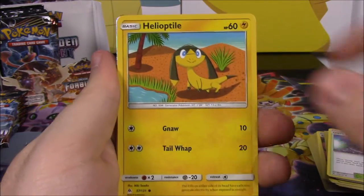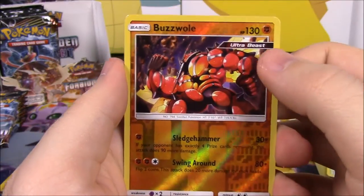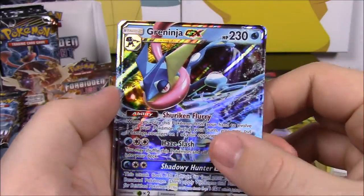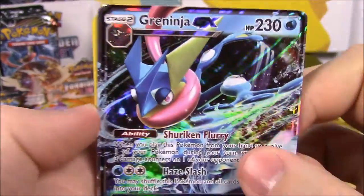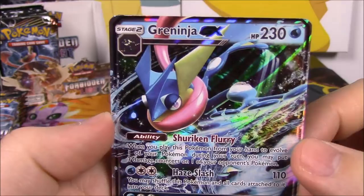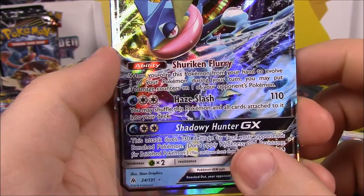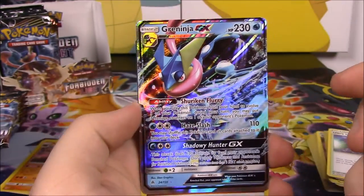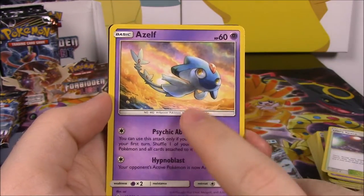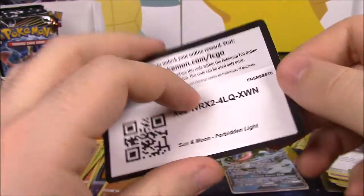And from this pack we get a Skiddo, Froakie, Helioptile, Pancham, Bergmite, Buzzwole Reverse Holo — so we got another Ultra Beast and a Reverse Holo, which is awesome. And then we got our first GX card, and it's Greninja. Greninja is so cool. So we got our very first GX card here — Greninja with 230 HP, Shuriken Flurry, and Shadow Slash with Shadowy Hunter as the GX move. So that is awesome. Then Fire Energy, and I believe we've gotten all three Poipole forms now, which is cool. Then Ultra Recon Squad, Fossil Excavation Map, and the code.